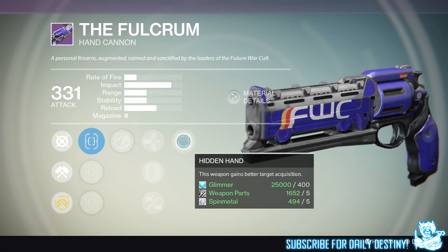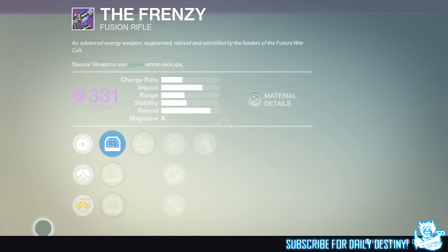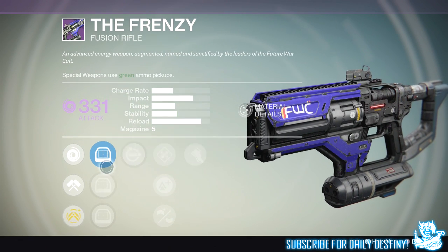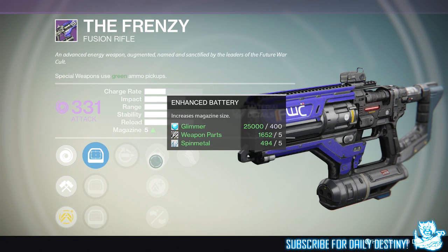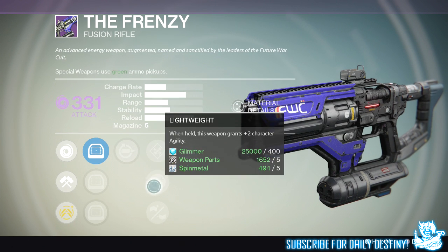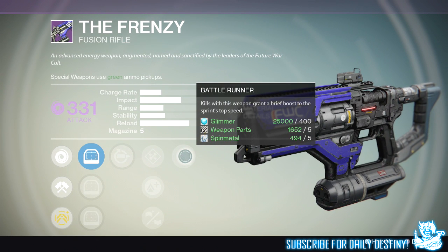Next weapon is the Frenzy, which is a fusion rifle and a void damage weapon. Its mods are Red Dot OAS, Red Dot OES, and Red Dot ORE. It also has Replenish — the magazine refills whenever a super is cast — Enhanced Battery for increased magazine size, Lightweight, Reinforced Barrel, and Battle Runner, which grants a brief boost to sprint speed on kills. Not too bad.